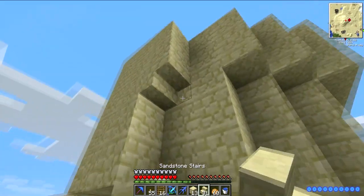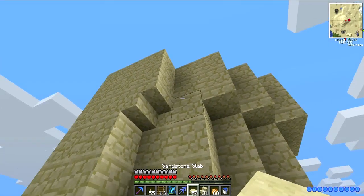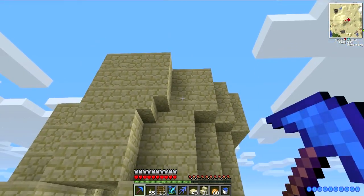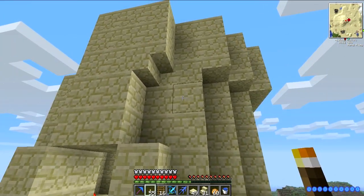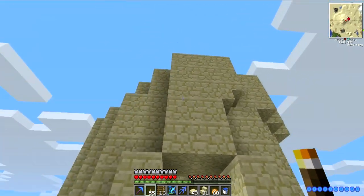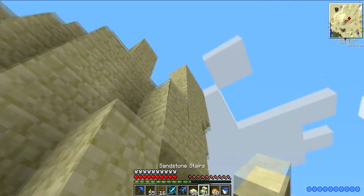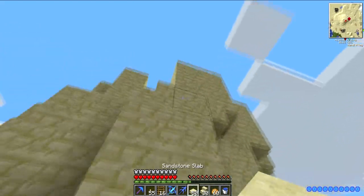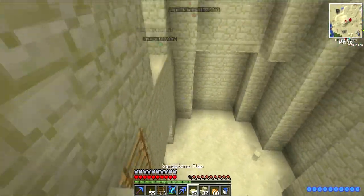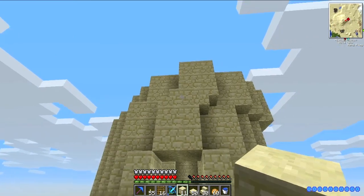Upside-down stair there, and then upside-down half slab with the blocks on top — no, maybe just that. Would that look any good? I really don't know, this isn't my usual way of playing or building. Maybe if I make this bit tilt as well — or maybe I'm just the problem. I suspect the latter is correct.